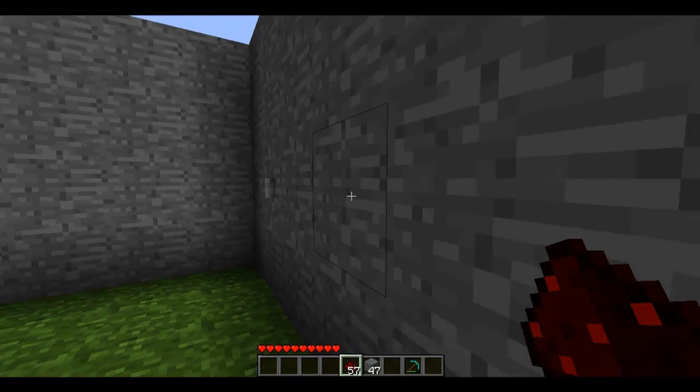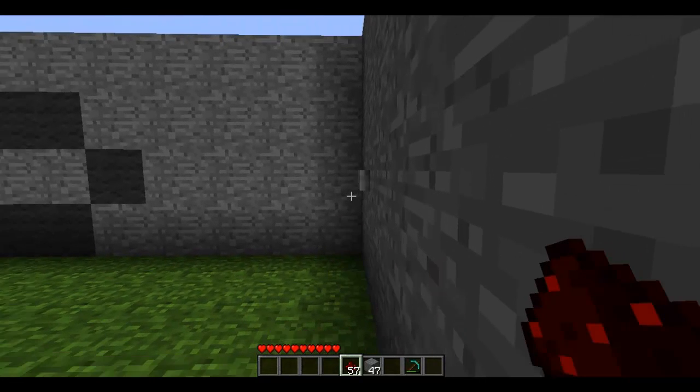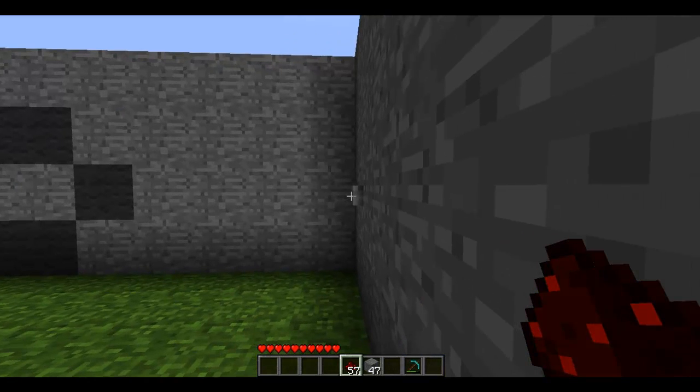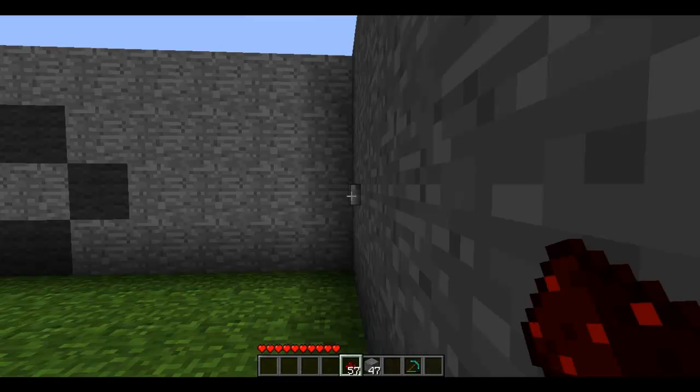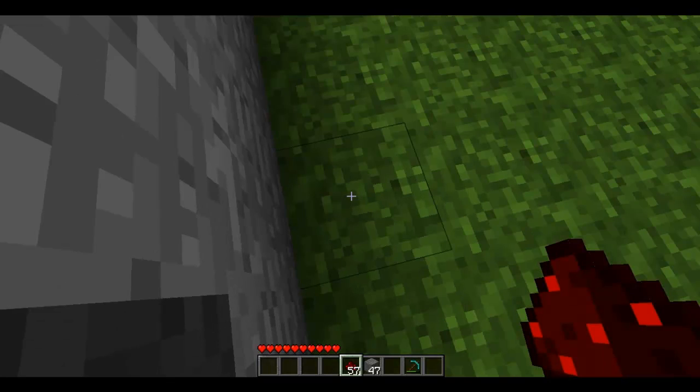So I have this button here, as you can probably see right here. If I push this button it doesn't really do anything. I'll do something here and you'll see if you can figure out what happened or if you see any change. See anything? No. Let's try it again — this time I'll stand right about here.